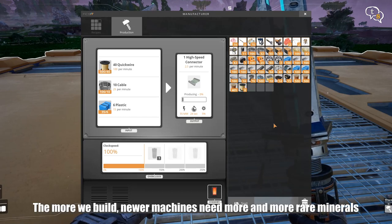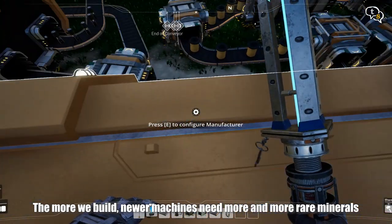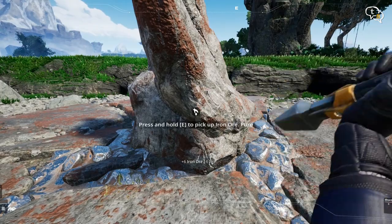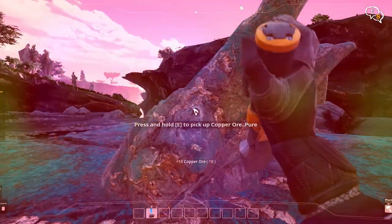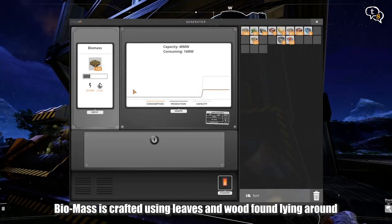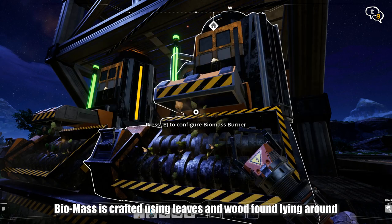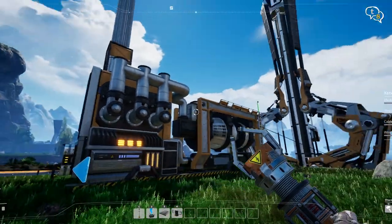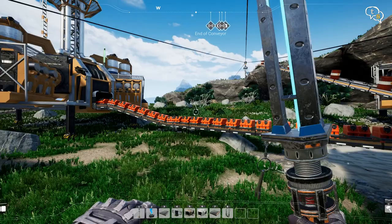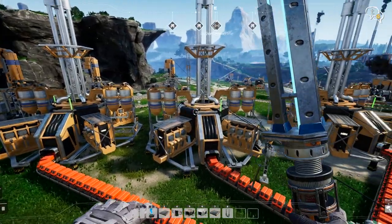Once we get ourselves some basic resources, we start to build our factory, the priority being to mass resources. There are quite a number of types of ores, the common ones being iron, copper, and limestone. Powering the factory initially is via biomass, which is produced from the leaves and wood scattered around. As we keep building and upgrading our tech, we get access to coal and crude oil, which burn slower and provide more power using their respective generators.